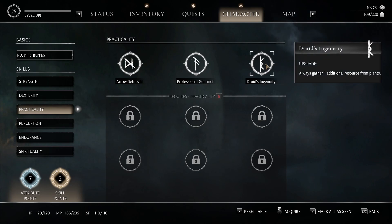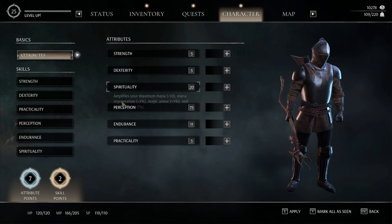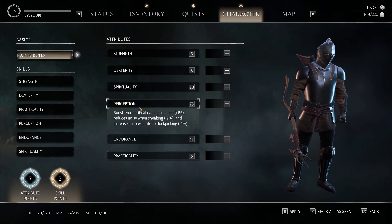I took Druid's Integrity because at the start of the game you only pick up one herb at a time. Getting an extra one doubles your herbs. But potions and food items aren't really that effective overall. Going back to the attributes, you can see my perception is crazy high — that's because of a bug in this game.